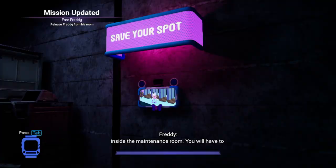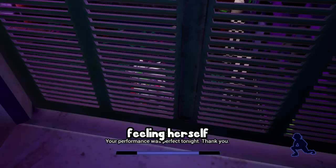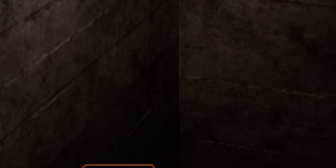We walk through the vents. We free Freddy and he takes us down into the basement, where we see that the pizzeria has a superhero infestation. It seems Spider-Man is doing his own side quest, so we'll stay out of his way for now.